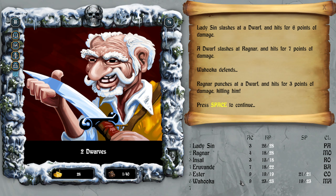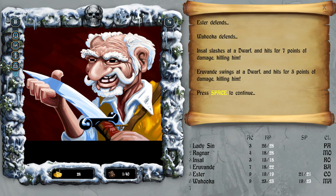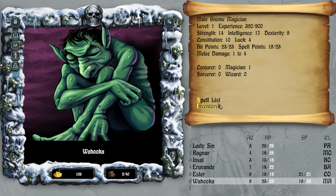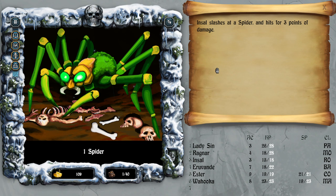Dwarf slashes Dragnar for seven — yikes. At least I was pretty well healed. I don't think they're targeting the same dwarf — they might be targeting different ones. The party fights, robes — excellent. Now I could actually go and heal myself.